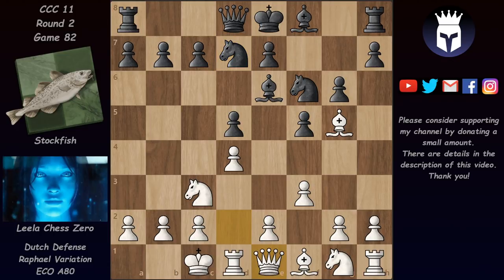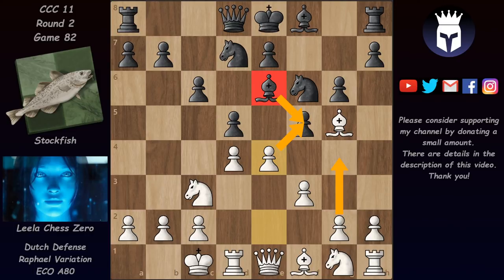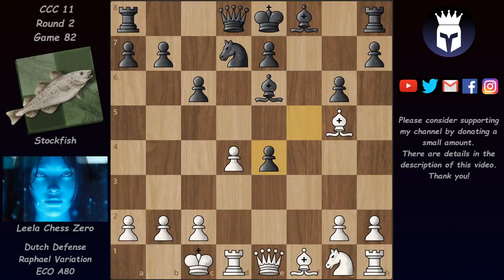Qe1 with the obvious idea of supporting the e4 break. And after c6, boom there goes the break - Lila is threatening to take the pawn and attack the bishop which is undefended. If bishop takes then g4 traps the bishop. So Stalkfish has no choice - he has to take the pawn. We now have f takes, knight takes, knight takes, pawn takes, and after queen takes on e4.